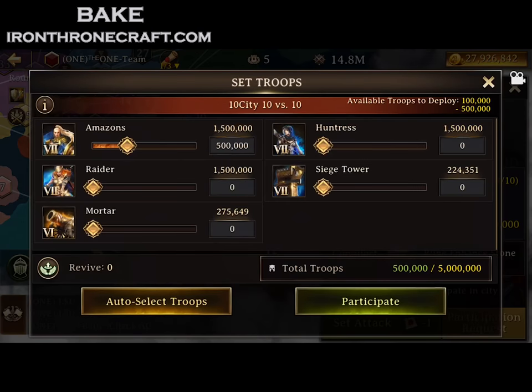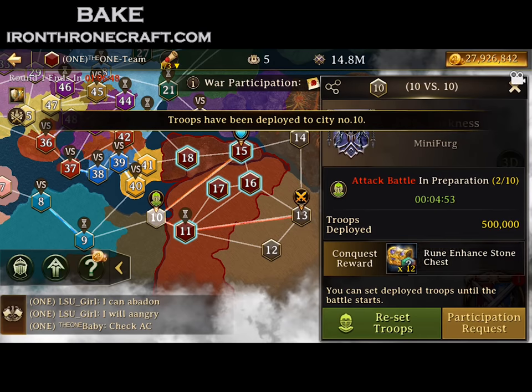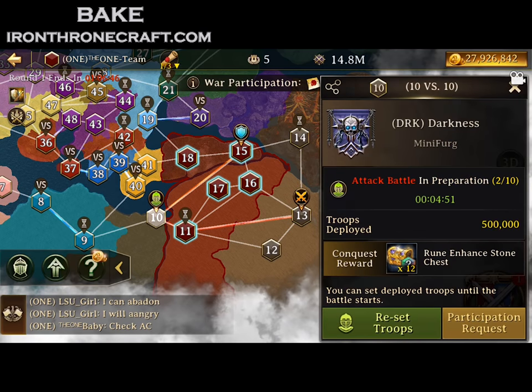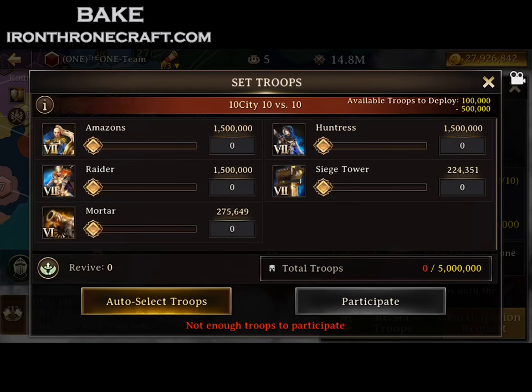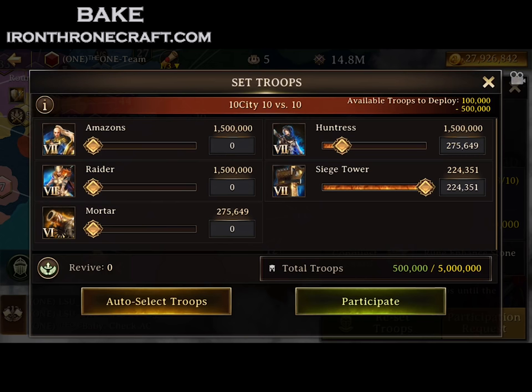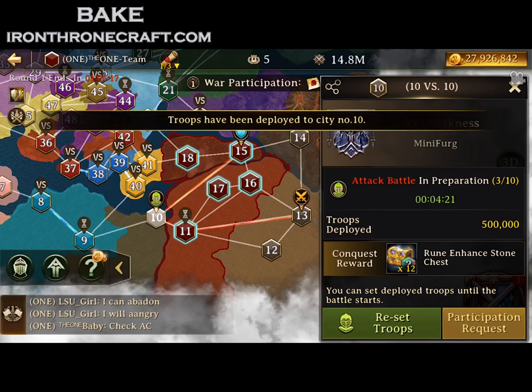You saw that I declared an attack on it immediately. Towards the later parts of Continental Domination, you're going to have a lot of people trying to get into battles, depending on how many people you absorb or if you got absorbed by a large team. So what you want to do when joining a battle is hit Participate, auto-select your troops, and then hit Participate again. That gets you in in 2 seconds, as opposed to taking a long time if you're trying to set your troops.